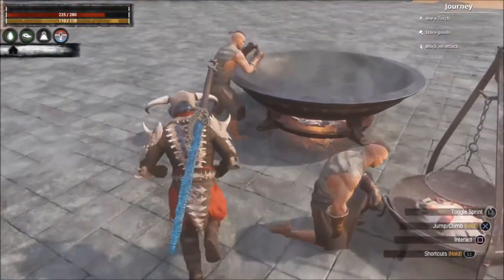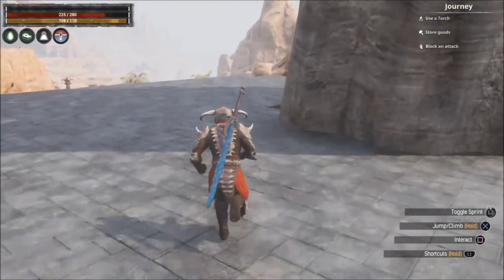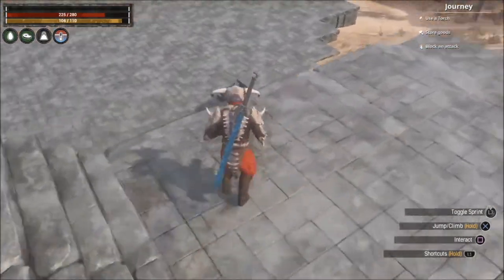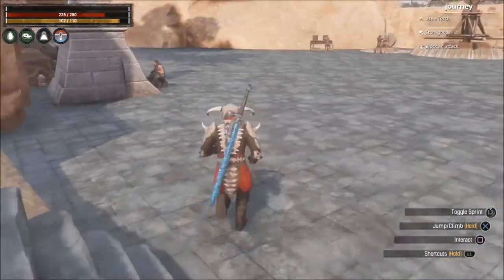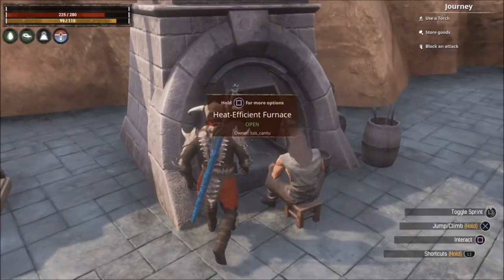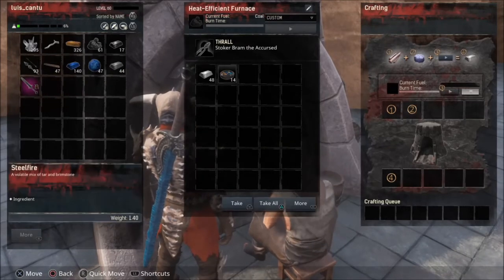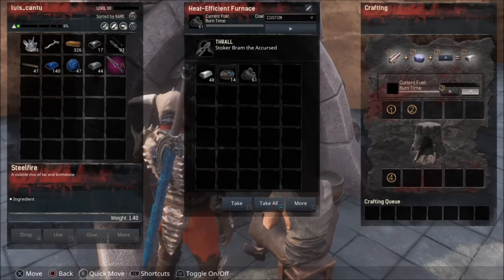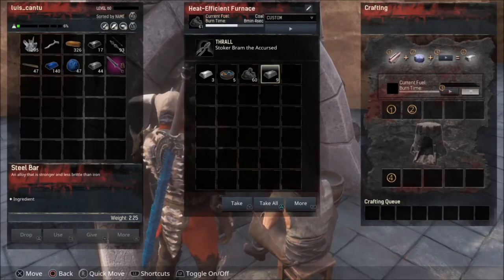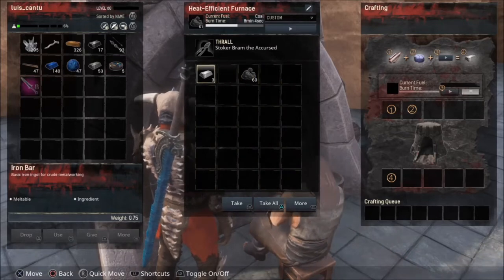So anyway, we made the steel fire, and now we want to combine it with metal. We're going to go to the furnace and put in the steel. The metal and the fire steel combined — it gives us the steel.